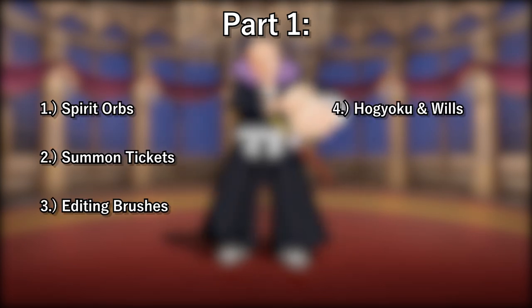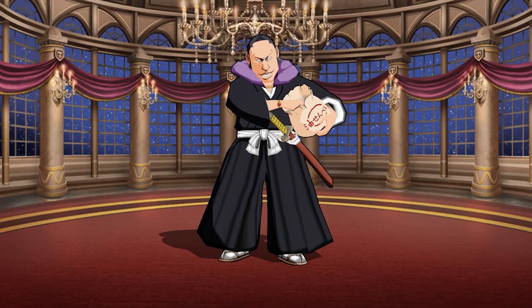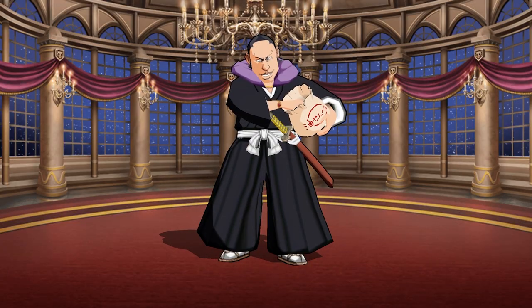Part 1: Spirit orbs, summon tickets, editing brushes, and Hogyokus are all worth buying. As for transcendence materials, that's just up to you — purchase whatever is necessary. However, I will say you should buy the essence scrolls, since they are probably the most limiting material when beefing up your troops, besides Hogyoku wills of course. C'mon K-Lab, I need wills, not this weak stuff. Parts 2 and 3 are pretty much the same as Part 1, just without the spirit wards.